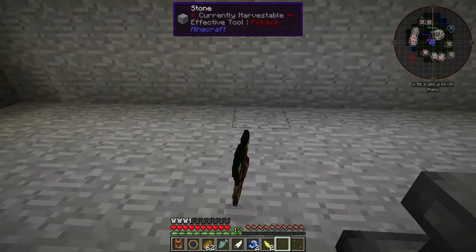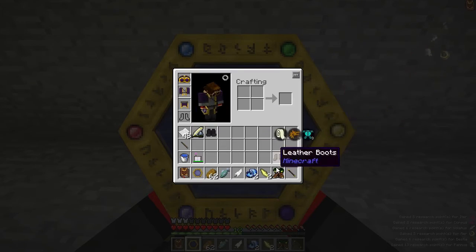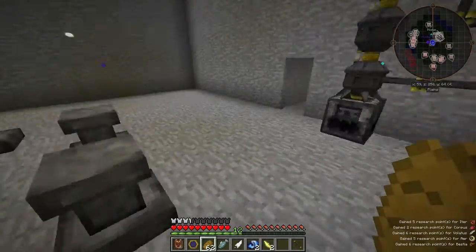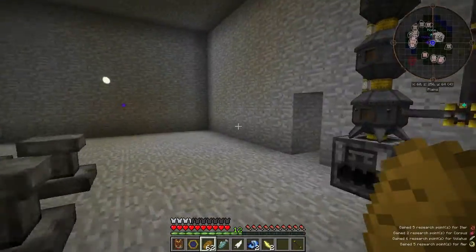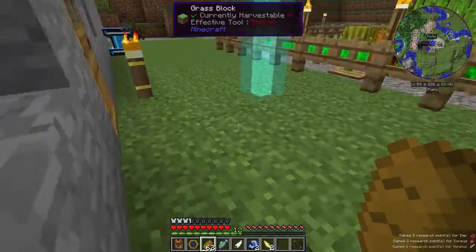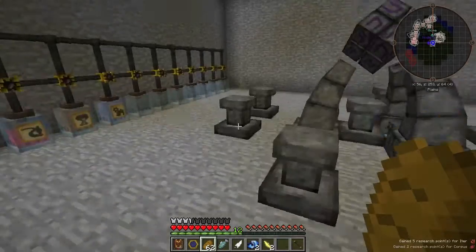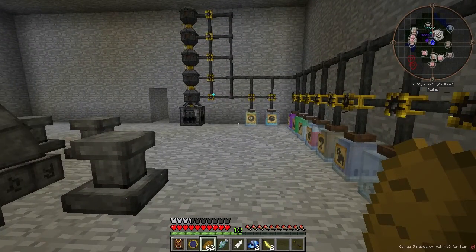Now I have Boots of the Traveler. Let's scan those real quick. You don't get a V discount for this, so that's one thing different. But I can walk right over blocks that are just one high, I can jump a lot higher, and fall a lot farther. And you can walk through water much quicker. Boots of the Traveler are a very cool Thaumcraft item — probably one of my favorites. That covers Boots of the Traveler and the basics of Infusion Crafting. See you next time.